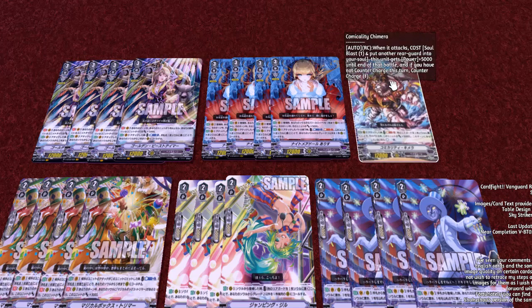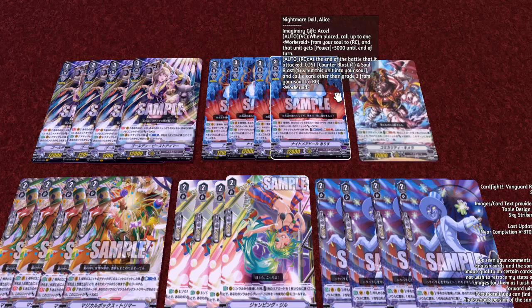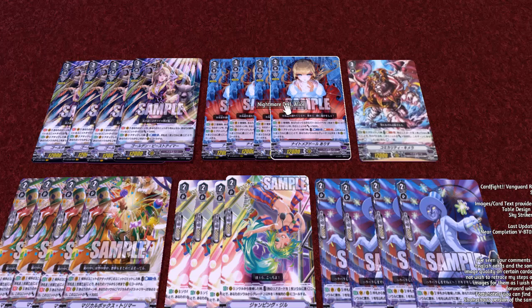Moving along, we have Chimera from the original series. When it attacks, cost soul blast one and put another rear guard into your soul — this unit gets 5k until end of turn, and if you haven't counter charged this turn, counter charge one. So you can combo these cards very easily. You call this out off of Alice's skill, and there's a lot of things you can do. I guess technically if you don't have the counter blast you can send Alice to soul and use Chimera's skill to counter charge one to use another Alice later on. This card's here because it's a good card.